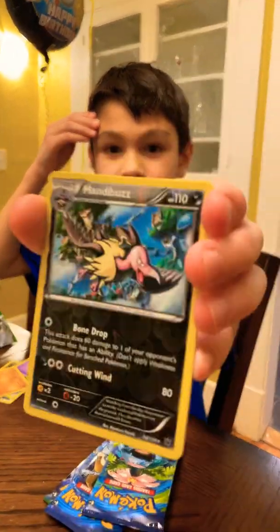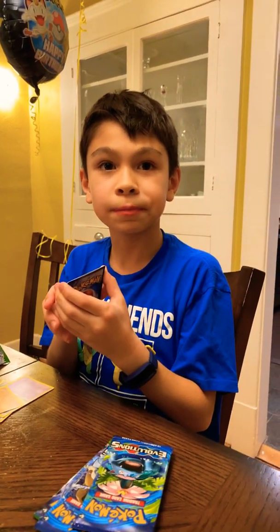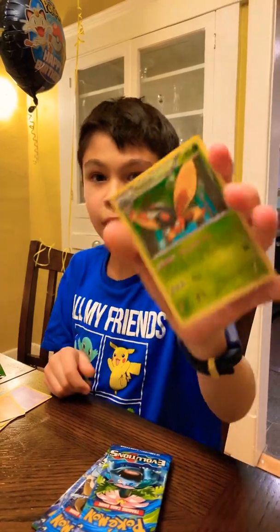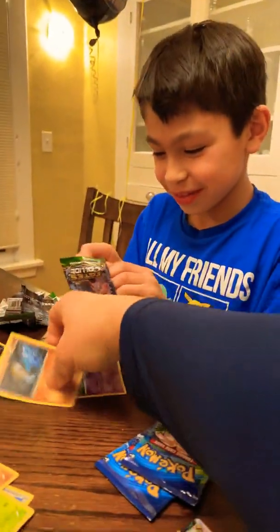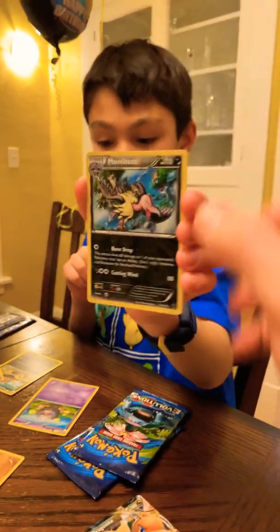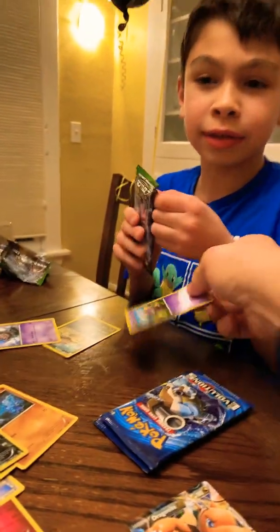Reverse Mamoswine. Mamoswine. This is the last card — what do you think we're going to get? An EX or a GX or a Mega? A GX. Apparently unimpressed by this last card. Let's show everybody these cards and let them tell us about it. This one's pretty cool — it's a rare, it has a little star on it. If anybody wants to add some education for Charizardad and Ethan Collector, that'd be great, because I'm Ethan Collector. Maybe we'll learn something new about Pokemon.